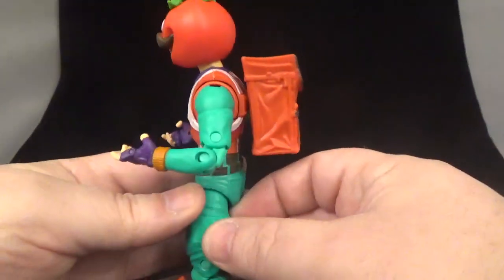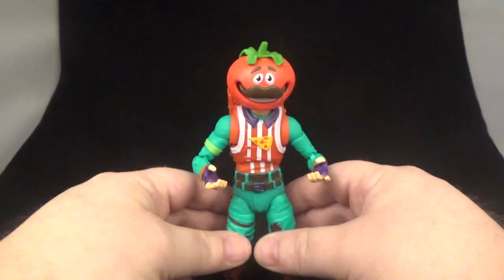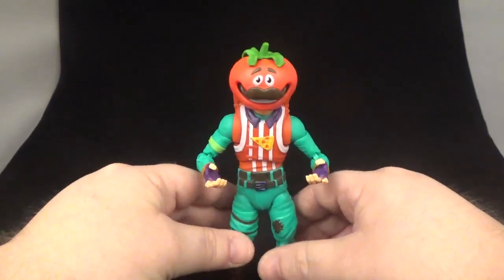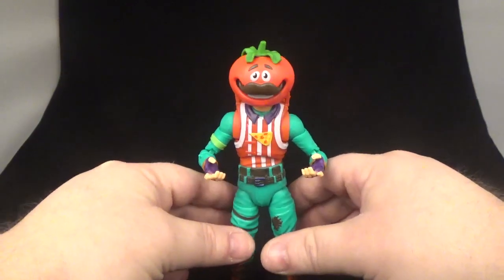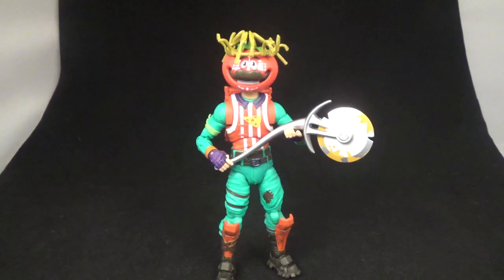He's got his backpack — pretty cool. It holds a little box of pizza. He is kind of hard to stand up, and now that backpack is going to make it more back-heavy. Here you go — there he is with his second head, holding up the pizza cutter. Pretty neato.